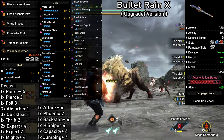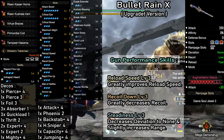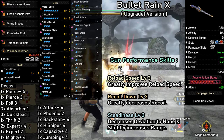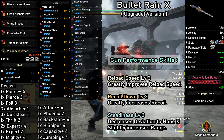The first thing we need to address is gun performance. This is very important and can actually change your playstyle. We have reload speed, recoil down, and steadiness at level 3. This will improve reload speed, gun recoil, accuracy, and range. These are essential and should not be removed. However, steadiness can be lowered to level 2 if you like.